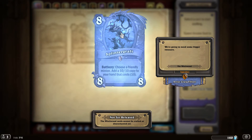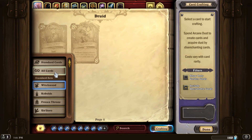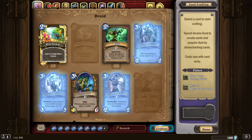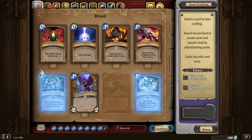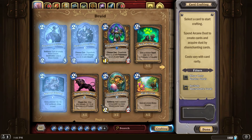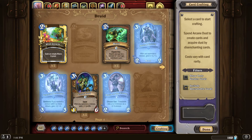Our final Druid card is an 8-mana, 8-attack, 8-health Legendary called Splintergraft. Battlecry: choose a friendly minion, add a 10/10 copy to your hand that costs 10 mana. I'm not sure this strategy works too well. I'm really trying to think of why you would want a 10/10 version of a card. Best case scenario, you make a cheap 2-mana card and play the 10/10 copy on the tenth turn, or you play this on the ninth turn, spend 1 mana to make a 1/1, play Splintergraft, turn that 1/1 into a 10/10 — it gives you a very generic 10/10 card, and that's it.